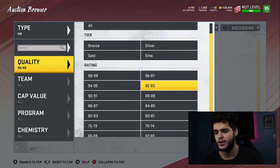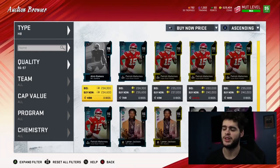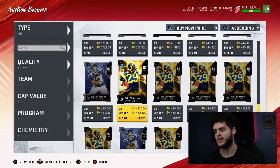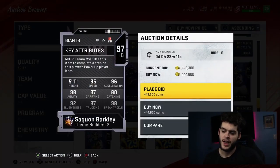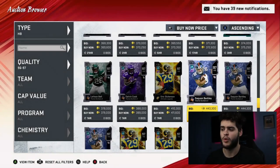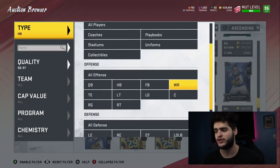Coming in at number one at running back — I'm super content with having my favorite running back in the league as one of my guys. Saquon Barkley is going to be the best running back for me. He takes the cake stat-wise. It's funny that Eric Dickerson is finally close in overall and price, but Saquon takes the cake. His endgame card gets 99 speed, 99 acceleration, 99 agility, 99 carrying, and 99 break tackle. The only way I'd replace him is if we get a LaDainian Tomlinson — that'd be super exciting. But for the time being, Saquon Barkley is the guy I vouch for.